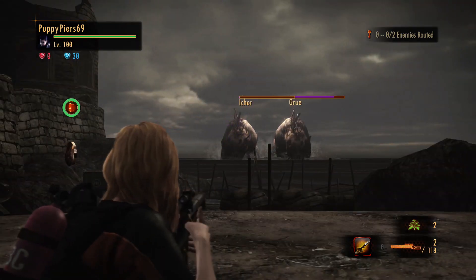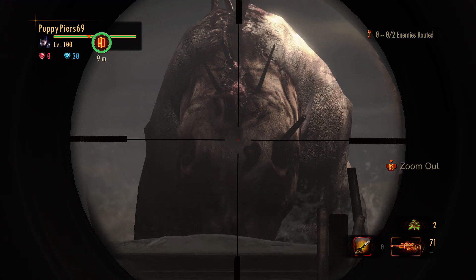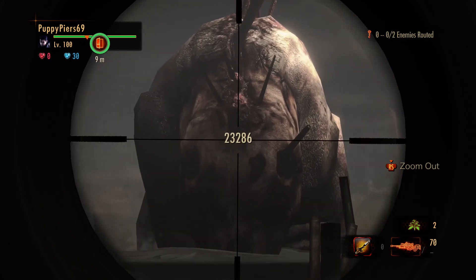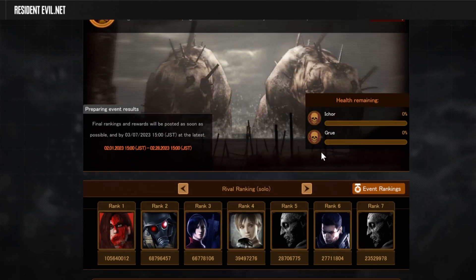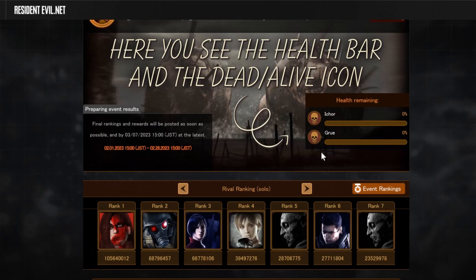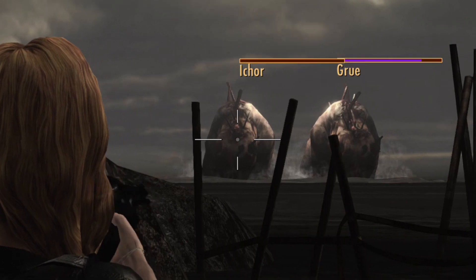It is difficult to know the exact moment you should go in because the site doesn't actually give you any health values, just a percentage of its health left. So what I did this time was: the day the enemy's health dropped below 5%, I just refreshed the site until it dropped to zero but the enemy was still marked as alive. As you can see when I went in, its health was basically empty.